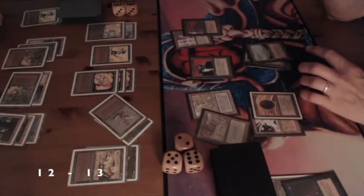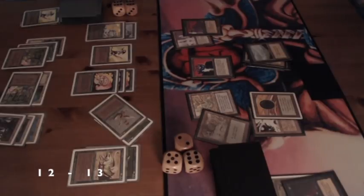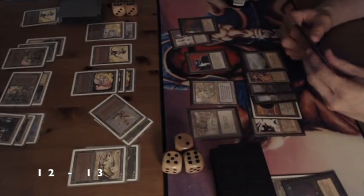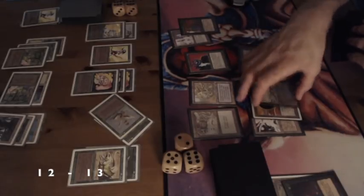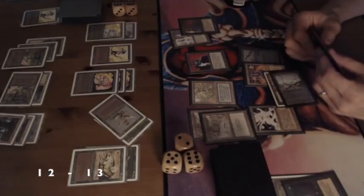Lure plus Thicket Basilisk is one of the oldest combos in the book. We're discussing the board state — look at how many creatures there are on my side of the board. When your opponent is low enough — which is not the case yet, he's still on 13 — I can just swing in with everything and sacrifice a few creatures to get his life total down.